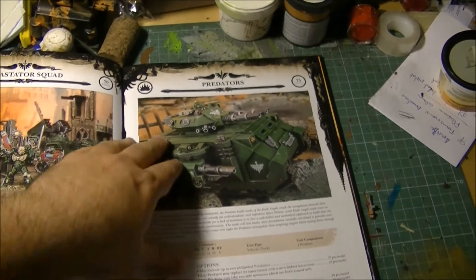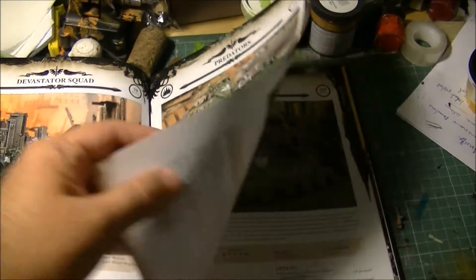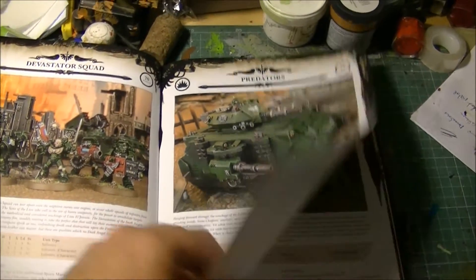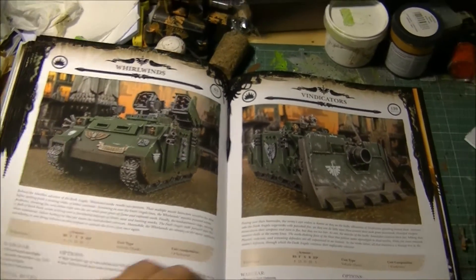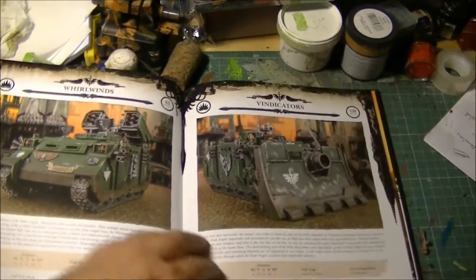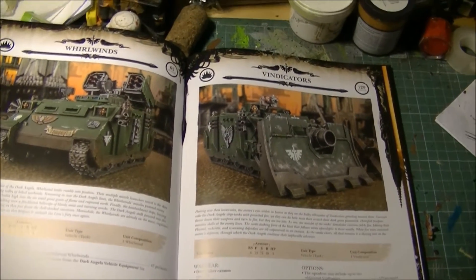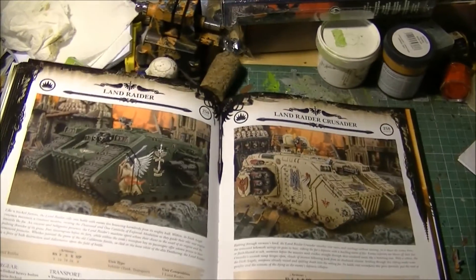Predators — as in Space Marines, if you have units of three they will have special rules: Tank Hunter and Monster Hunter. The Whirlwinds — if you take them in units of three, you get the special rule. The same for the Vindicators — they can use the large blast template, upgrading to apocalyptic blast, and ignoring cover. But you need three of them, so it's 360 points. Land Raiders didn't change — they no longer have the Deathwing special rule mandatorily, so they are just a transport for Terminators.